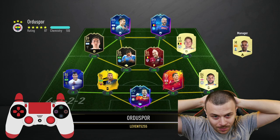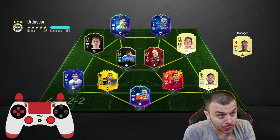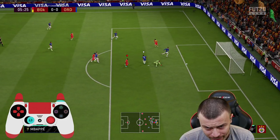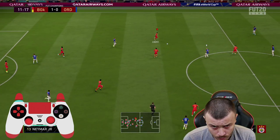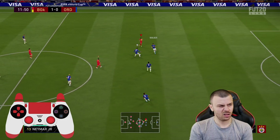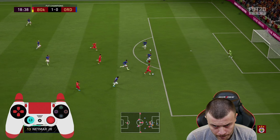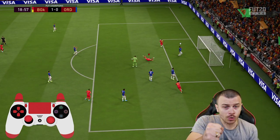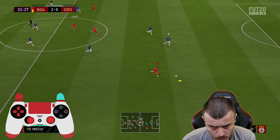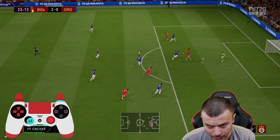Next opponent is gonna use Dybala and KDB. He's got 9 goals and small wins at the back. Let's see what happens. Pass — Mbappe, let's go, 1-0! Thank you Mbappe. Pass, pass — let's go. Should've been a first time finish. Pass, pass, pass, pass — Cruyff, 3-0! Let's go.